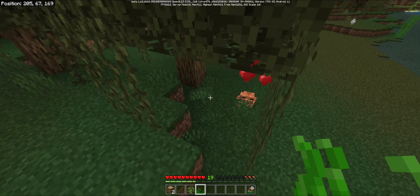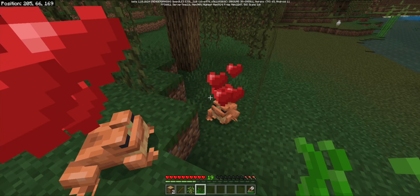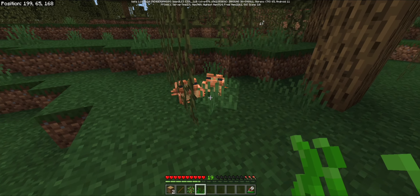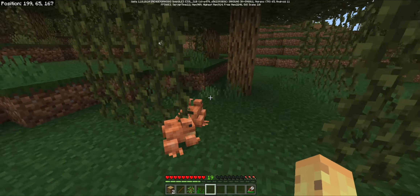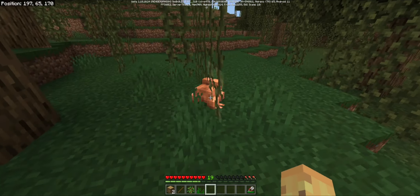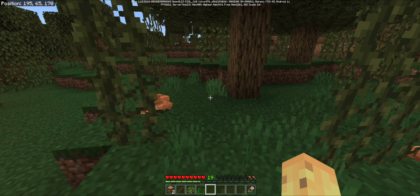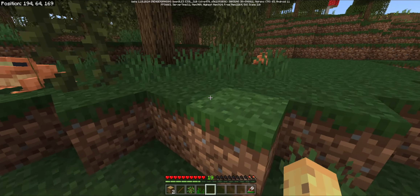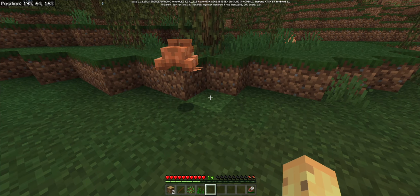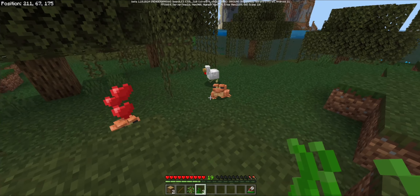So as you can see, frogs have in fact been added to Minecraft. They've got very big pink heads — they look suspiciously like pigs, some would say — but no, this is actually a frog. They spawn exclusively in the swamp biomes, and they've already been given three very unique, very adorable animations: the walking animation, a croaking animation, and the ability to jump.